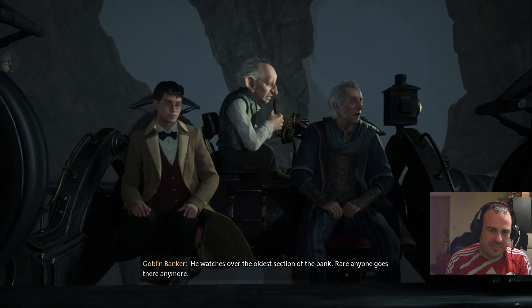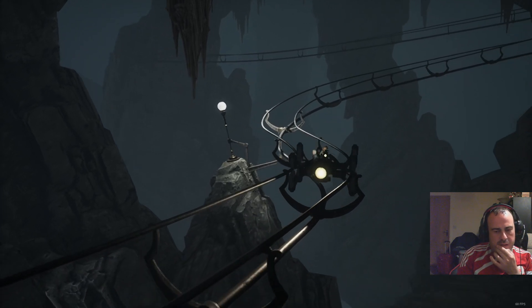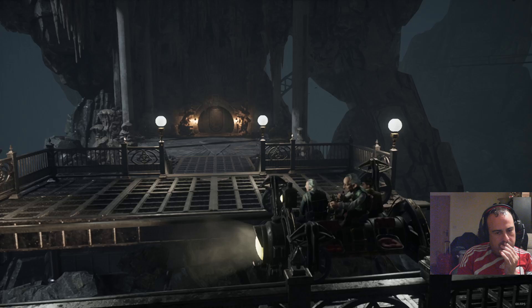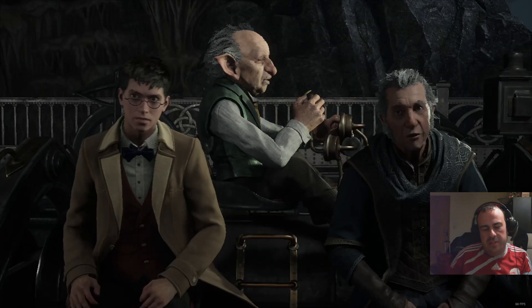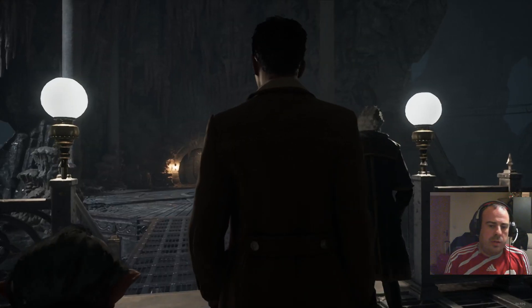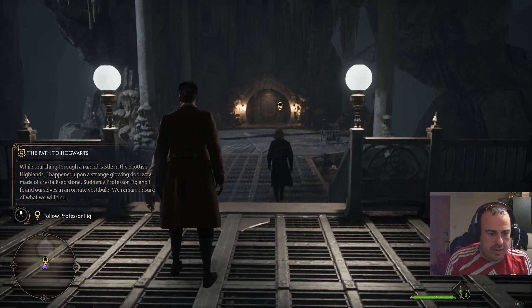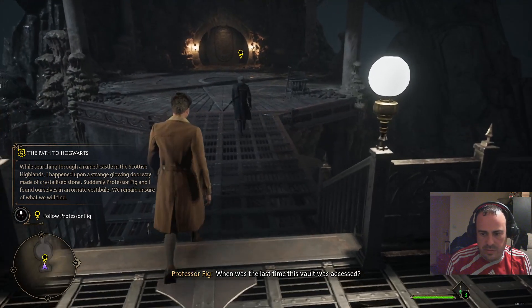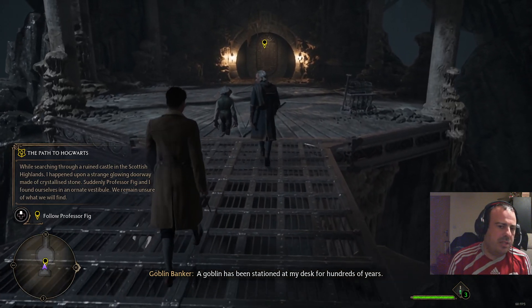This is a nice introduction to the game to be honest. I haven't really done any gameplay - this is more story stuff, isn't it? You haven't had to fight anything yet - that's when I wanted to get a proper test of the frames. How do I get off this? Follow the professor. In that time no one has visited vault 12 until today.